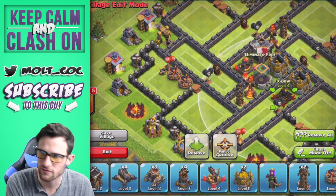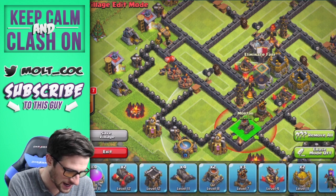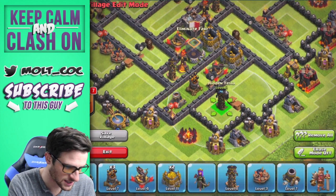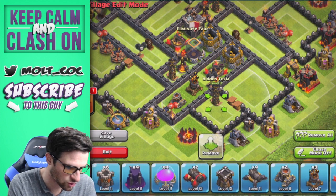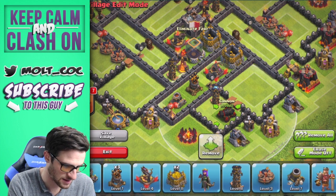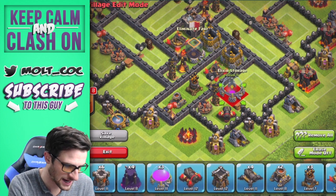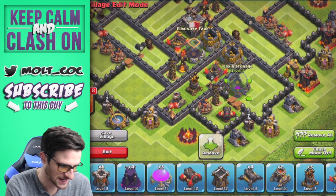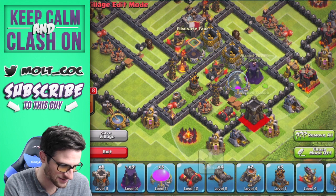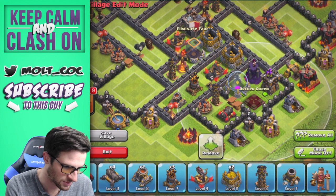Now let's keep working our way around. We're going to bring another gold storage right here, and then get our other inferno tower right there. We're going to put a little bit of a gap and then protect our air defense and then our mortar - that's going to go right there. We're going to have one more tesla up here in the corner - again you can replace that with giant bombs. I'm going to throw a giant bomb right up in there as well. Now we're going to bring in our elixir storage in the back of this section so it's protected, and then we have our wizard tower right here protecting both of those storages. It's very important to have your wizard protecting your storages because they are beast mode.